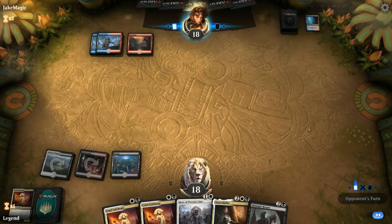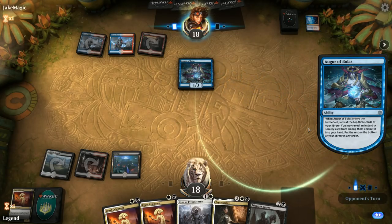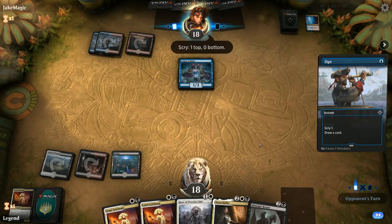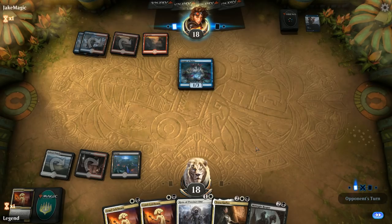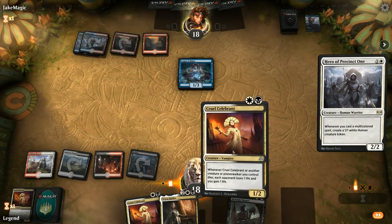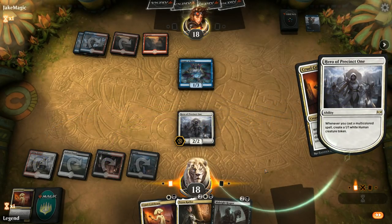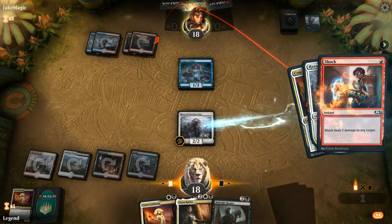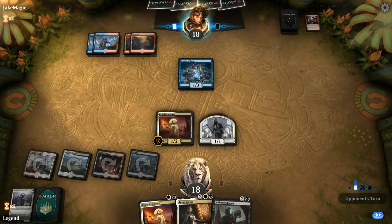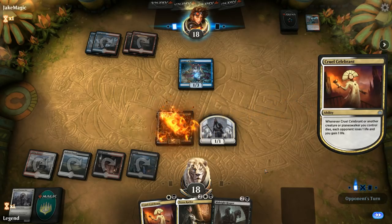If we draw land next turn we can double-spell: Hero into Celebrant to make a token. Opponent's Augur of Bolas finds an Opt and fires it off — now there's a window to resolve our Hero. The Hero resolves into a Clifftop Retreat and we make our token right away before they kill the Hero. They shock the Hero. We should have considered playing Midnight Reaper first so we'd draw a card when they kill our creature. Then Ral's Outburst on the Celebrant — they're dismantling our draw, killing creatures one by one. We need a Sorin to get back into it.